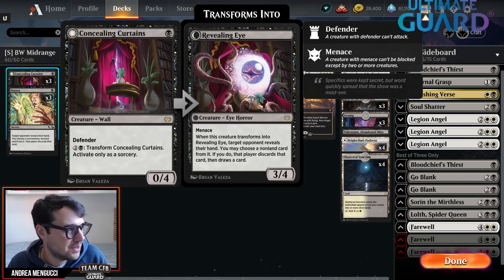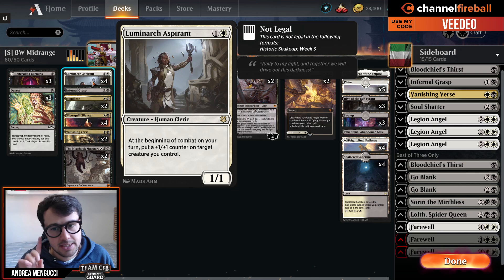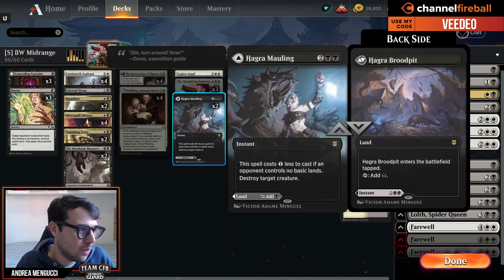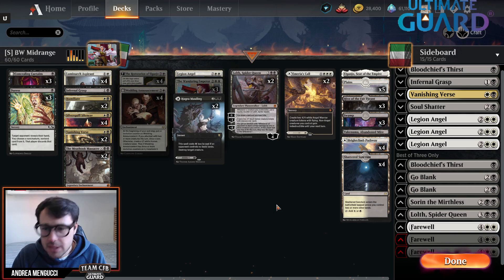You just read their deck and name whatever you think they might cast against you - it's a cheap threat. Together with Concealed Courtyard and Luminarch Aspirant, which puts a counter in beginning of combat, this is not Alchemy. It's an aggro deck with Restoration of Eiganjo, Winota, and the Wandering Emperor, as well as Lolth.